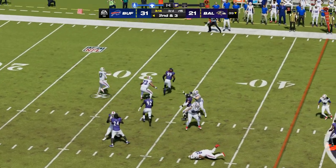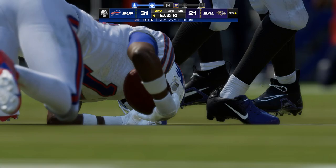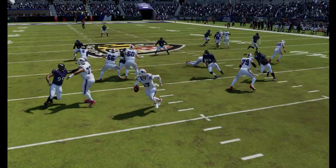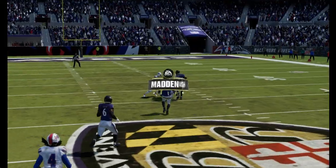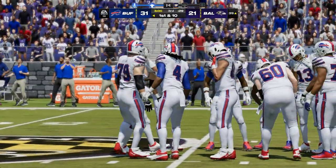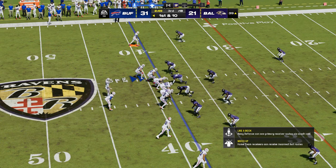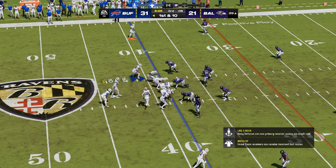Allen to throw — he's got the hookup with Diggs, and he has a big gain inside the 40 before being dropped. Twenty-two yards, a first down. Now we get into the psychology — a lot of teams with a two-score lead in the third quarter almost become defensive with their offense, just playing not to lose. With this team you've got to figure this is a great spot to go into attack mode, really try and put the hammer down and finish this one off.